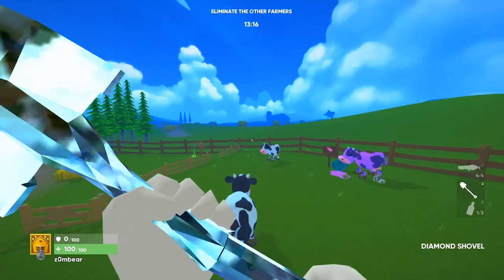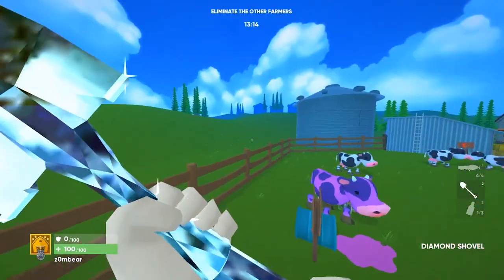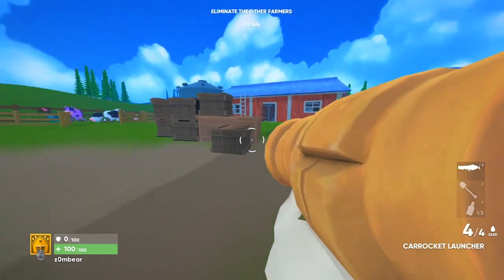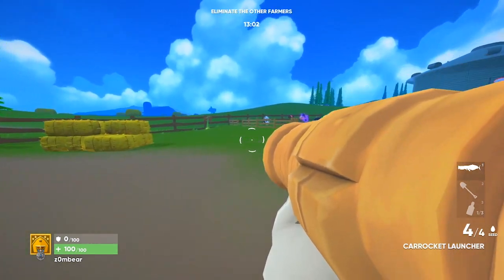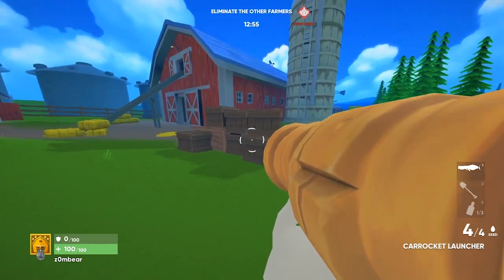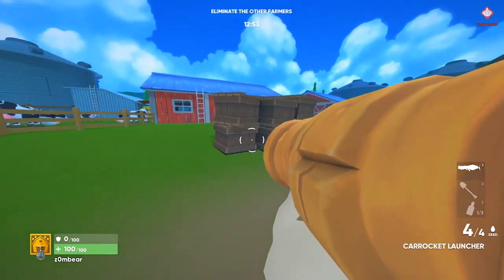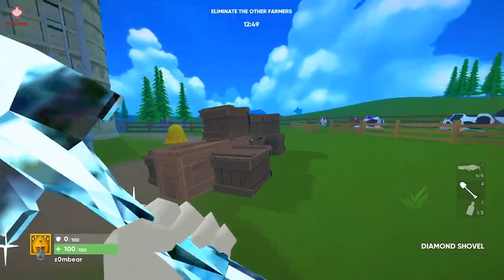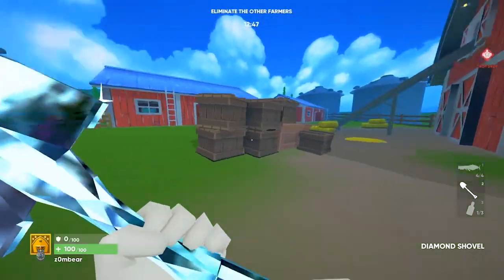The first tip is to always run with your shovel out when not in a fight. Using this big heavy karakit launcher as an example, look how slowly I move around and pass these boxes. Now look how much faster it is when I use my shovel instead. It's a huge difference — it's way faster.